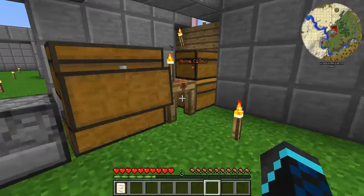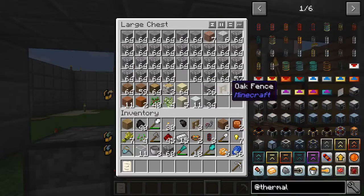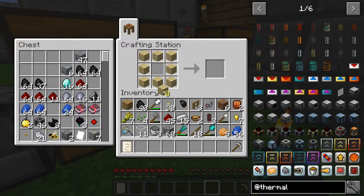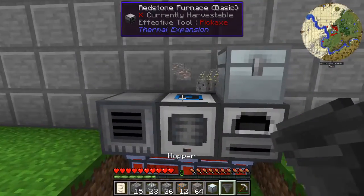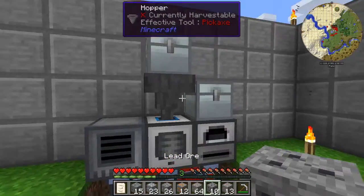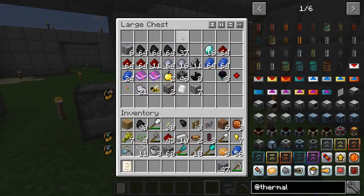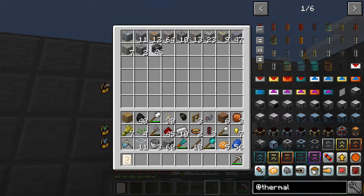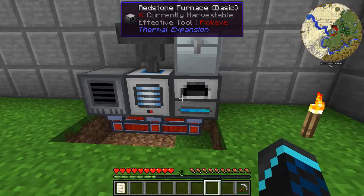Did I break my pick? Yeah I broke my pick — we can fix this. Perfect. There we go. Oh, please be ore dictionaried — thank god. See, that was a block that I myself had placed and it still gave me coins. So that's cool. For auto input you need an augmentation but for output it auto outputs.